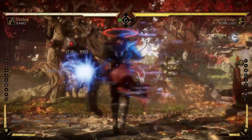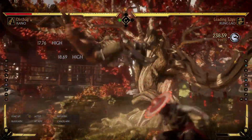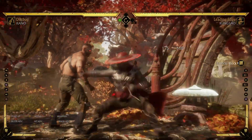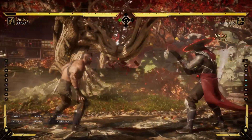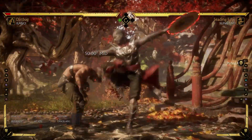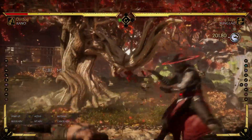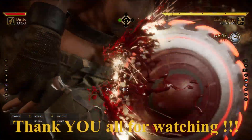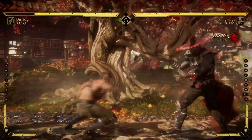You can even punish it with a crushing blow, like Kung Lao. In the corner you can't really walk back because there's nowhere to walk to, so what you want to do in the corner is learn how to flawless block it, and then you can punish it every single time. That's basically it — you either walk back after the down one or you flawless block the acid. Don't forget to like, comment, share and subscribe to the channel. Thanks for watching guys.